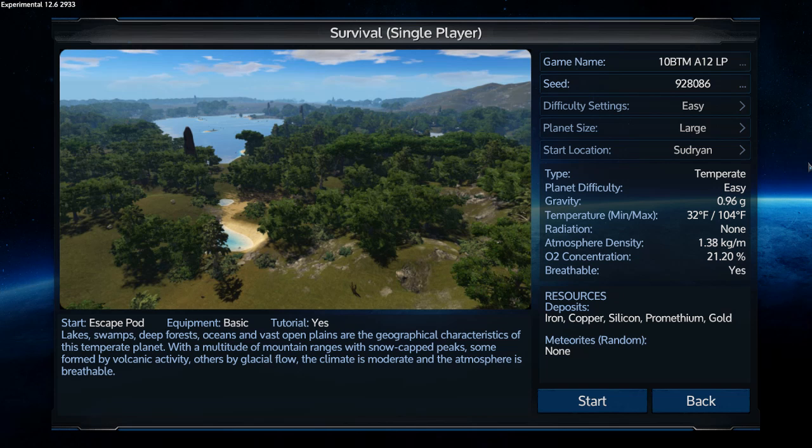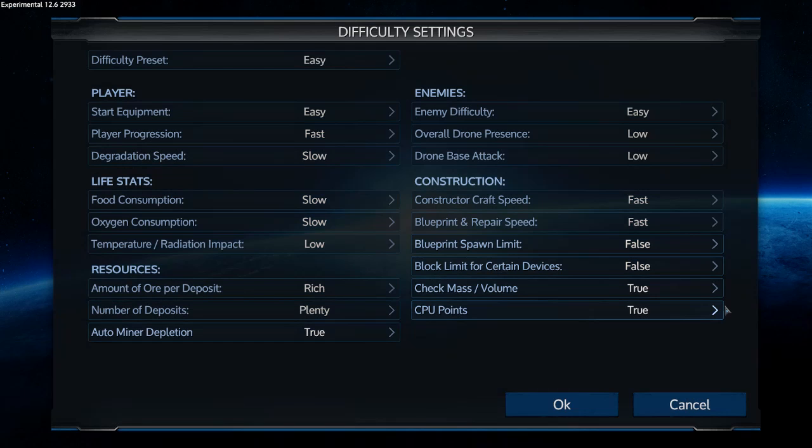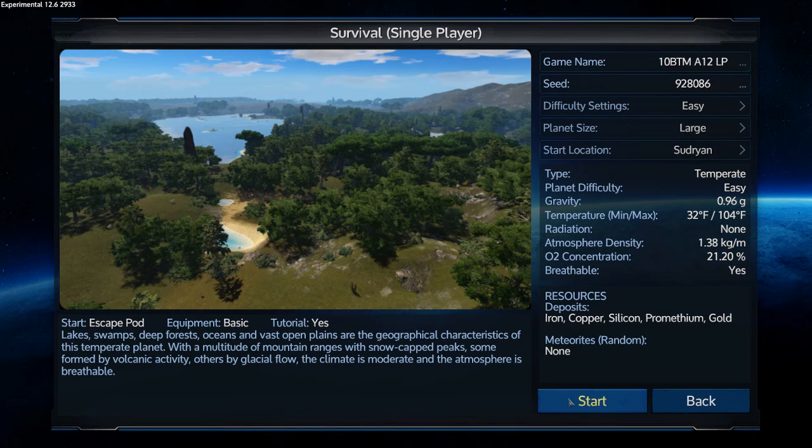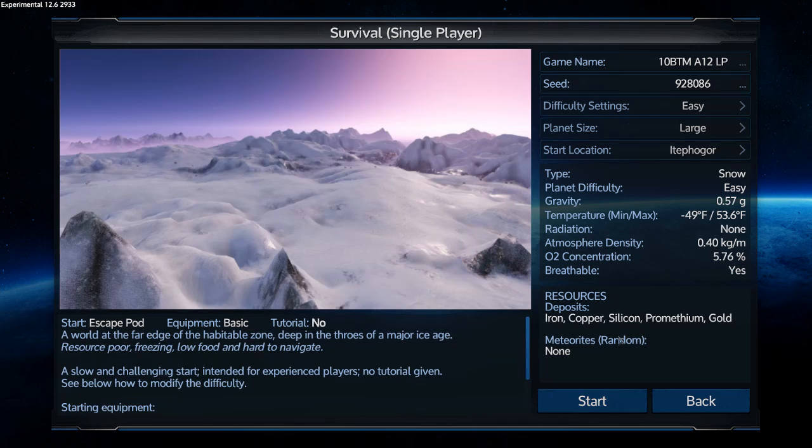Hello, I'm TenBullsToMars. You're watching Empyreon Experimental 12.6. I'm going to be starting on an ice planet this time. Let me show you my settings — mass and volume is on, CPU points is on. Large planets, cold planet. I think this is relatively new. A slow and challenging start, which means I'm probably going to put cuts into this.